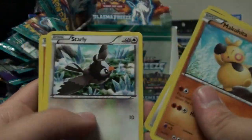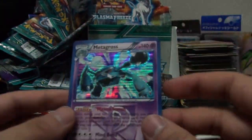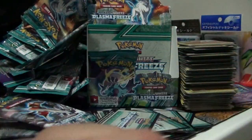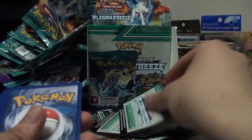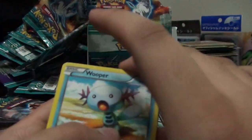Makuhita, Eevee, Starly, Nidoran, Mankey, Espeon, Lodestone, Palpitoad, Vanillish, and Metagross - holo! Oh man, I'm just laughing because I just keep getting the shaft with these boxes. I did get a Full Art and a couple of EXs but they're not the ones that make you excited.